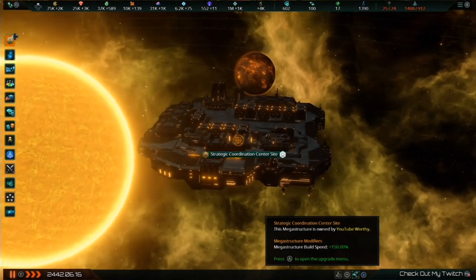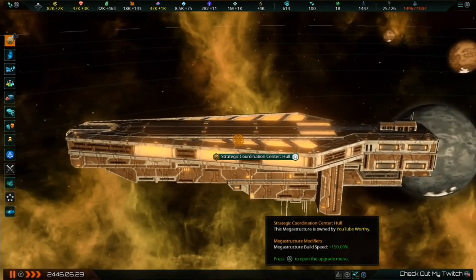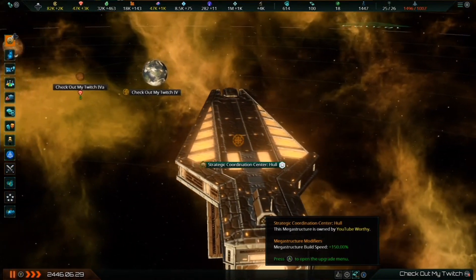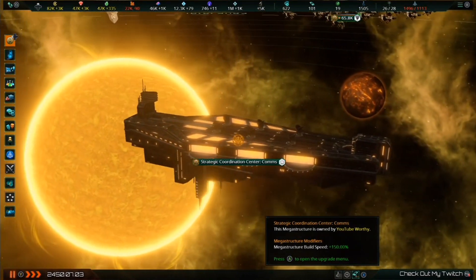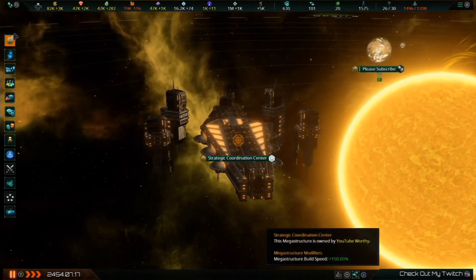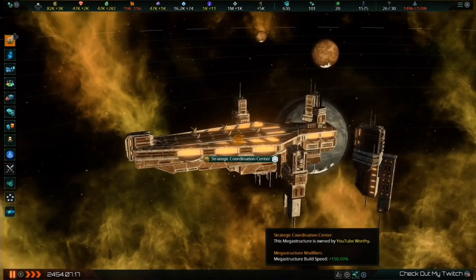Next, we have the Strategic Coordination Center. This facility is the hub of military strategy and communications for your fleets and star bases. The Strategic Coordination Center has three stages, needing 15,000 alloys and 2400 days of time to complete. Each stage adds +50 naval capacity, +5% ship sublight speed, +2 star base capacity, and +4 maximum defense platforms to your star bases. This totals to +150 naval capacity, +15% ship sublight speed, +6 star base capacity, and +12 maximum defense platforms when fully built. This megastructure must be orbiting a star, black hole, pulsar, or neutron star. If you prefer flexing your military might or fortifying your territory with strong defenses, the Strategic Coordination Center might be the construction project for your empire.